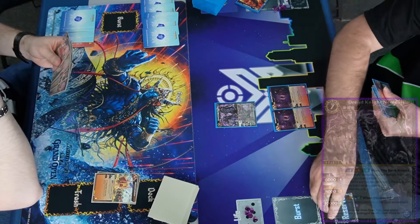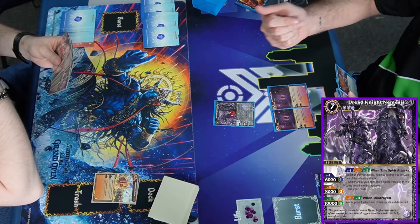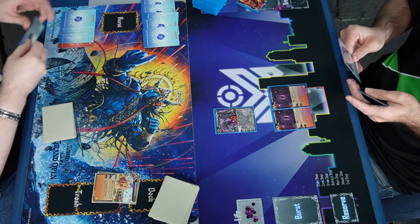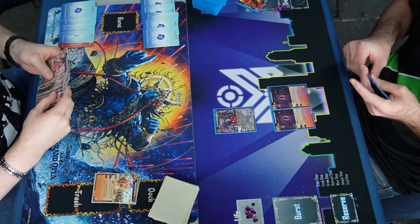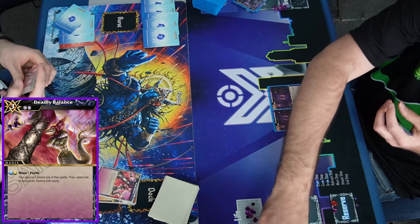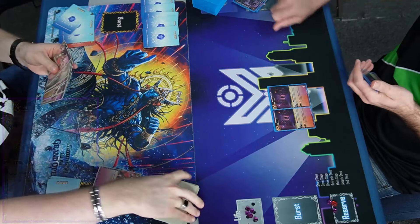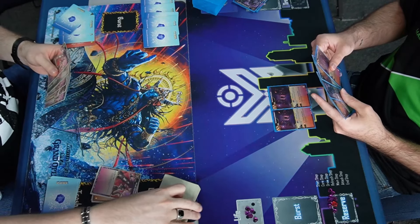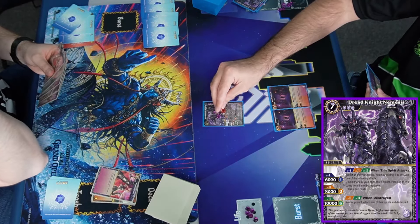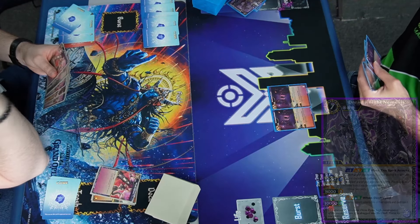Jamar is gonna draw, look at his cores, and pass — there's nothing he can do here. Looks like Jacob's gonna run out Dread Knight Nemesis on turn three. There's something you don't want to see on turn three. You can't let him get it back around to his turn, but he's gonna Deadly Balance it right away — that gets rid of that. Jake's gonna run out another Nemesis, swing it, and use its effect to kill itself and draw two.